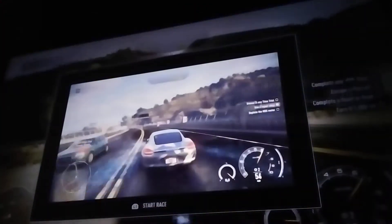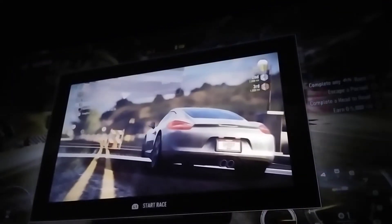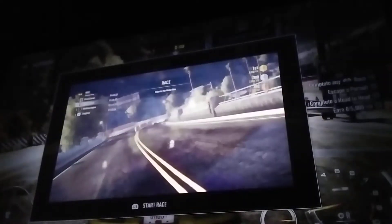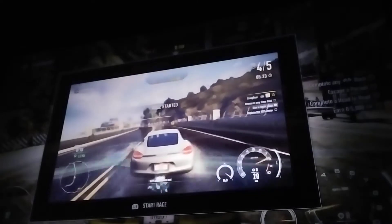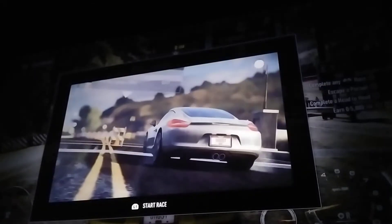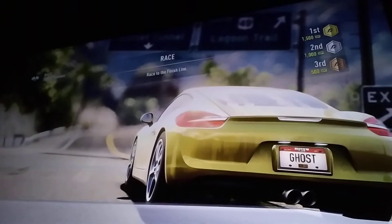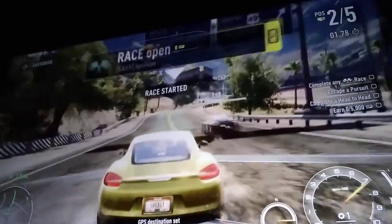To start a race, simply pull up at the start location and press the button. You can start an event at any time, even when you're being chased by the cops — just make sure to drive slow enough not to pass it. You can also start head-to-head races at any time by getting close to another driver and pressing the same button. I know this is going to be a long intro. Hope you guys enjoy. Give me a like, subscribe if you're new — I really do appreciate it. Let's kick some butt, boys and girls!